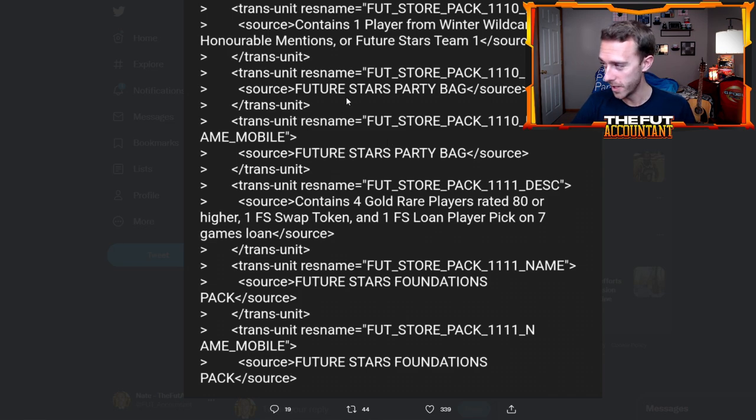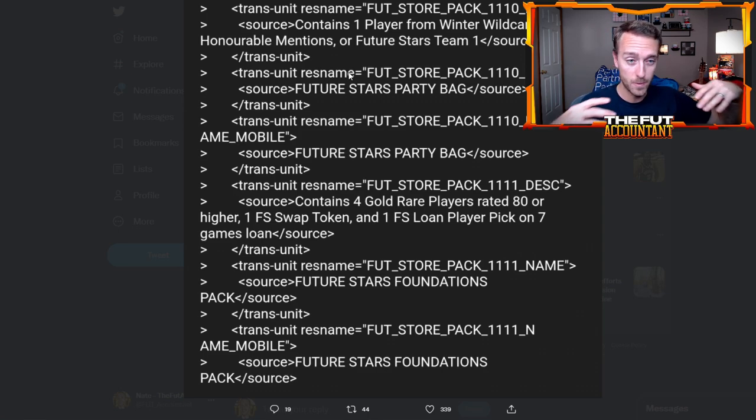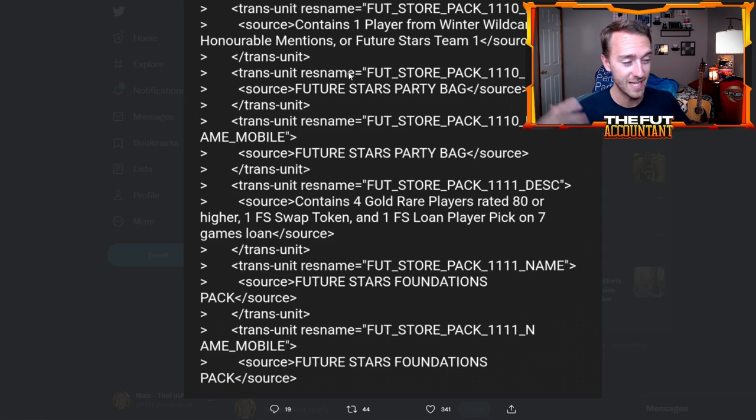The Future Stars Party Bag will have three different cards available, which will be obtainable through SBC in my opinion. This is not a store pack — EA is going to make this cost some coins and make people do a gamble SBC, as we so often see nowadays. The three types of players are: Winter Wild Cards, Team of the Year Honorable Mentions, and Future Stars Team Number One only. Those are the three types of players available from this Party Bag SBC.